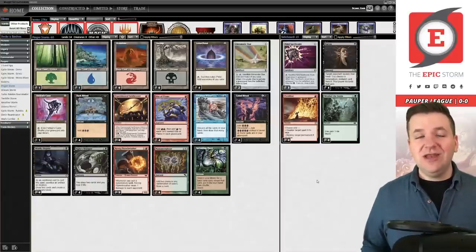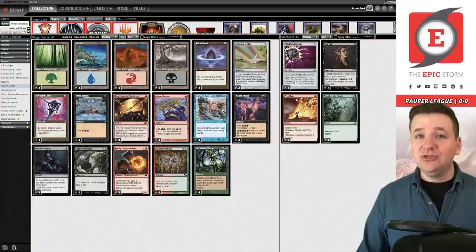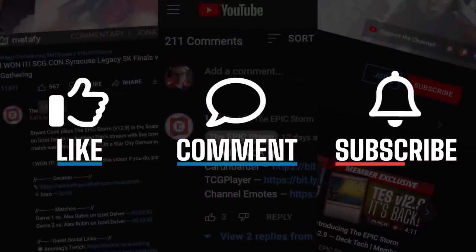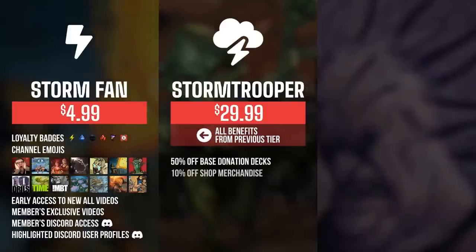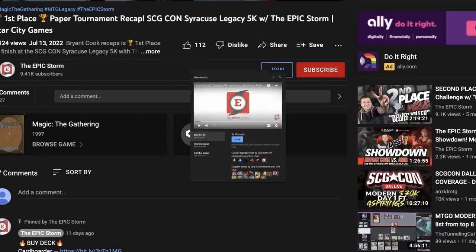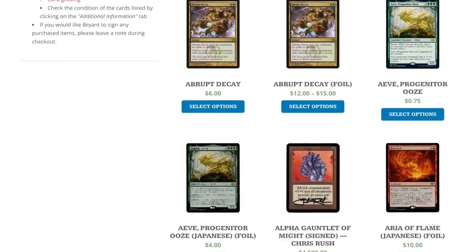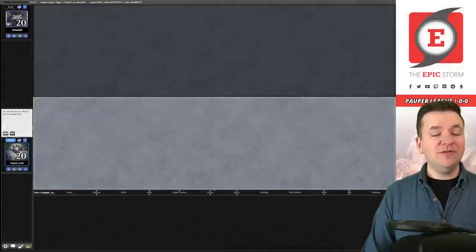Shout out to Calicles for finding the Feldon's Cane technology. The last time I recorded this deck I actually got a turn-two win, which I couldn't believe. Stick around and find out if that happens today. If you enjoyed this video, make sure to leave a like, comment, and subscribe. You can also show support by becoming a channel member — you get badges, emotes, early access, exclusive content, and access to our members Discord. Check out theepicstorm.com slash shop or submit a donation deck.